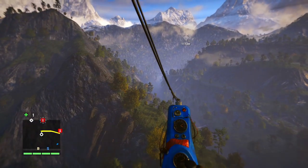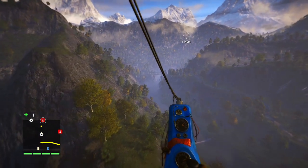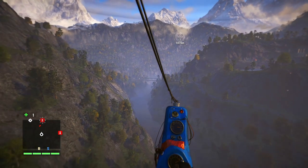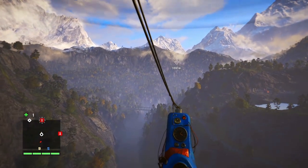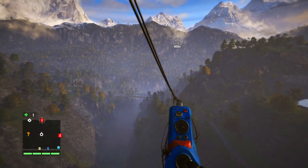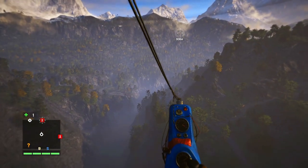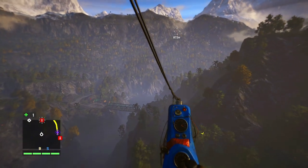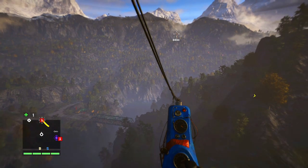Fly straight towards the marker. As you're flying towards the marker, keep an eye out for any eagles, because yes, they will attack you in the gyrocopter too. It happened to me last time — I ended up plummeting to my death, because this early on you don't have the parachute or the wingsuit.